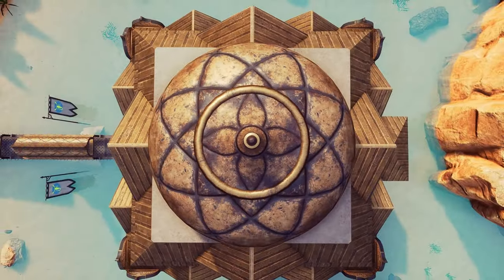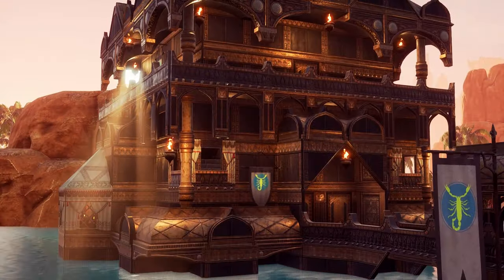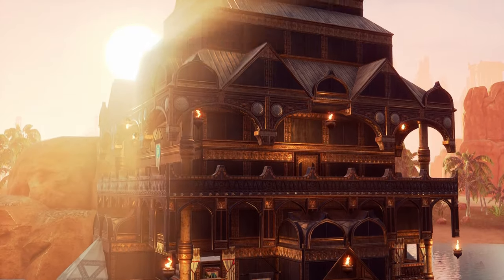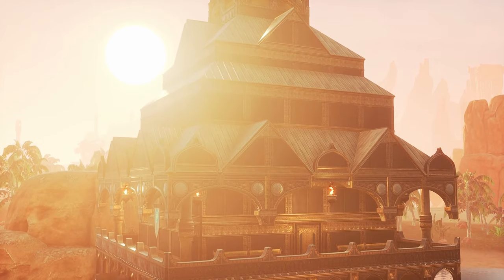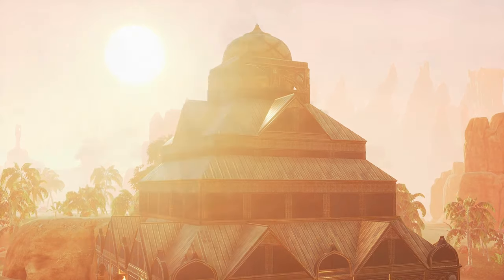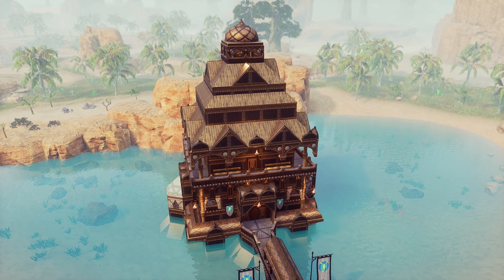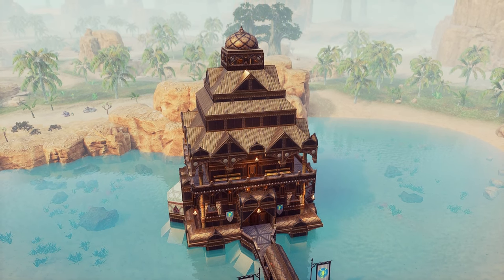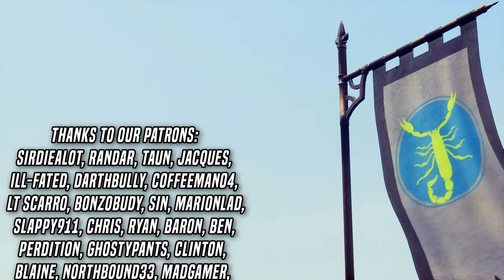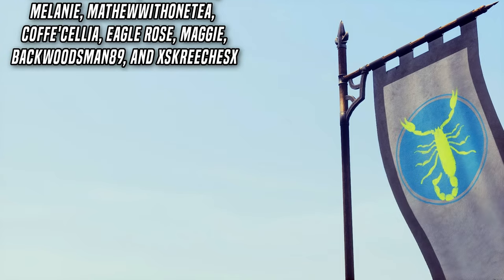And there we have it — the Scorpio bathhouse. For the first build in this star sign series, I think it's not too bad. I was a bit disappointed that the Scorpion clan banners are basically the only way to actually represent the Scorpio sign in game, aside from the taxidermied scorpions, but I think it got the message across pretty well. Next month we'll be back with Sagittarius, a fire sign that I think will be pretty interesting to try and translate into a build. Thank you for watching and a massive thanks to our wonderful esteemed Coffee Cultists for continuing to support the channel over on Patreon.